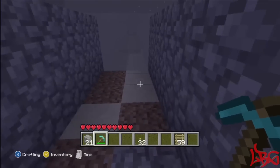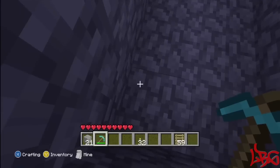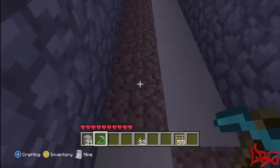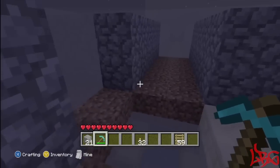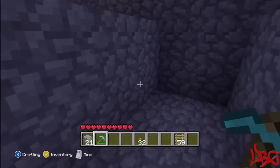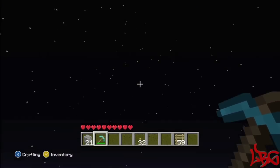To start off, you're gonna make a two-wide canal. Water flows about eight blocks, but I've counted this out and sixteen blocks is about what you want. I've got a ladder so I can get out if I fall in. Basically, what you're gonna do is put signs on all of these — I'll explain that later. You're gonna make four different canals.